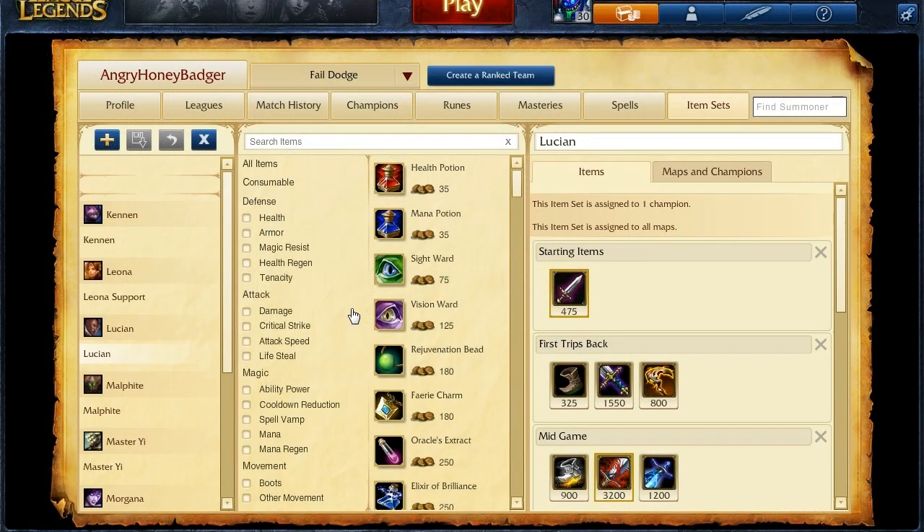As for the items I like to take when I'm playing him, I usually start with a Doran's Blade at level 1. Early on, first trip back, you probably want to pick up some boots, maybe a Vampiric Scepter, and also a BF Sword. You're going to be building that into a Bloodthirster because of epic damage, and then pick up a Sheen because of awesome damage, because of your passive, and because Sheen's awesome. You're also going to get your Berserker's Greaves, which is going to help you with movement speed and attack speed.